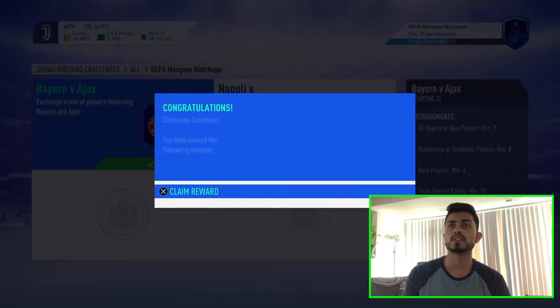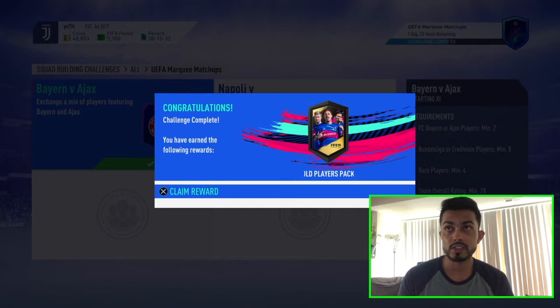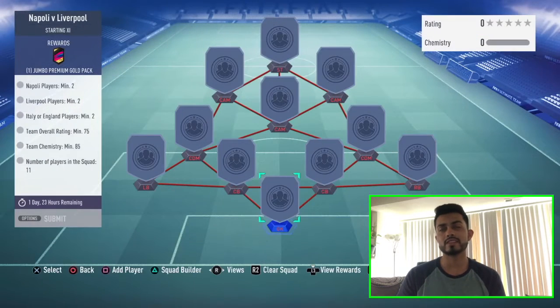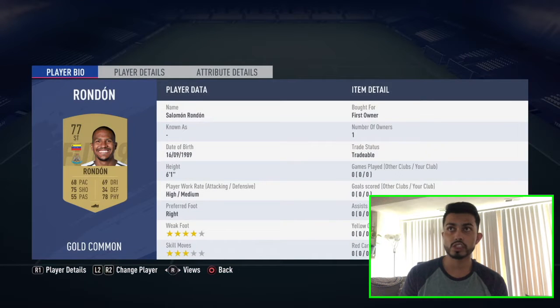We get an awesome player — we got a Prime Gold Player pack! That's like a 45k pack for literally free. I didn't spend a single thing on it. Now let's see what else we can get — Liverpool versus Napoli. This one was also free — first owner, first owner, first owner, first owner.